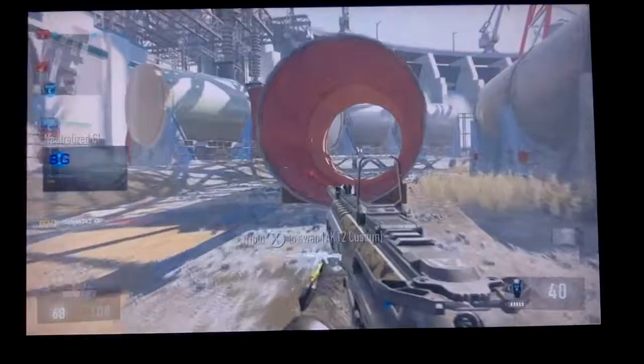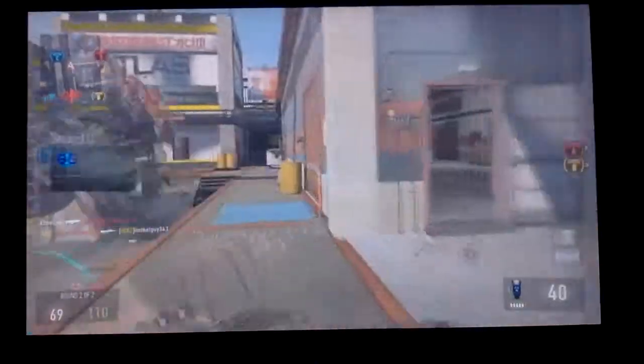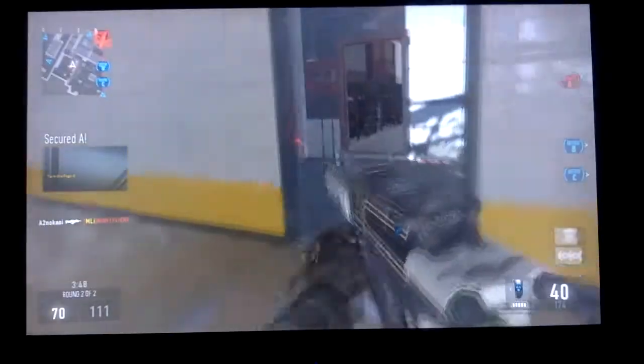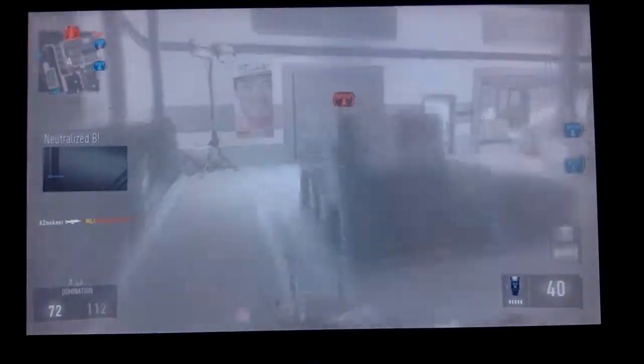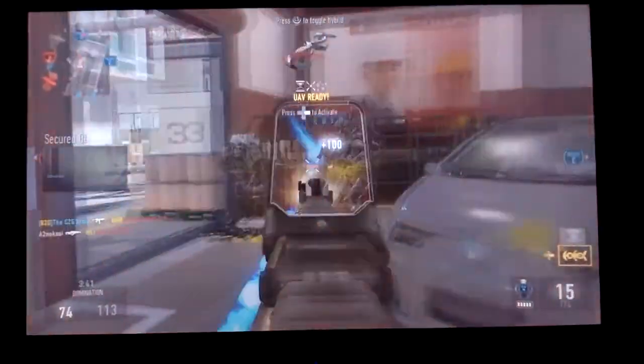That little hiding spot is really cool — so many hiding spots on this map, so much fun. I really like Atlas Gorge, Solar, Detroit, Recovery. This gun is really good because when you have a laser sight for it, it has one less accuracy and one less handling. Handling — I'm not really sure what it does, I think it has to do with reloading speed.